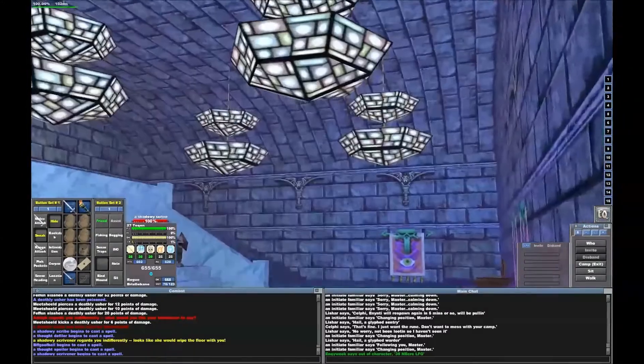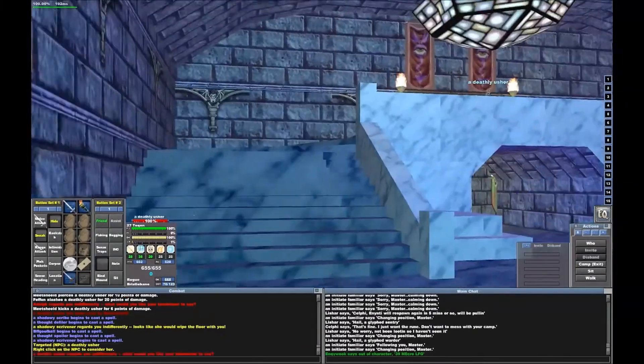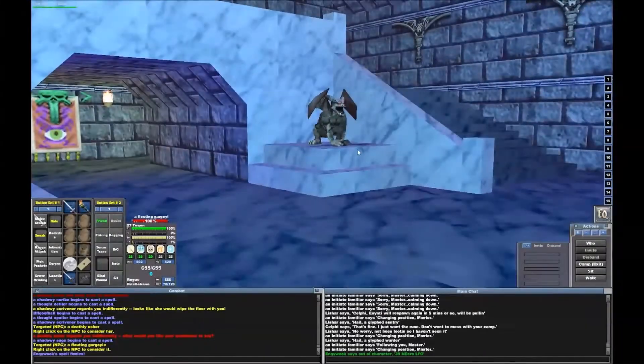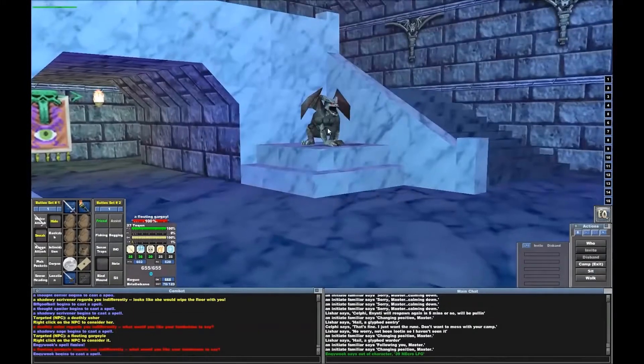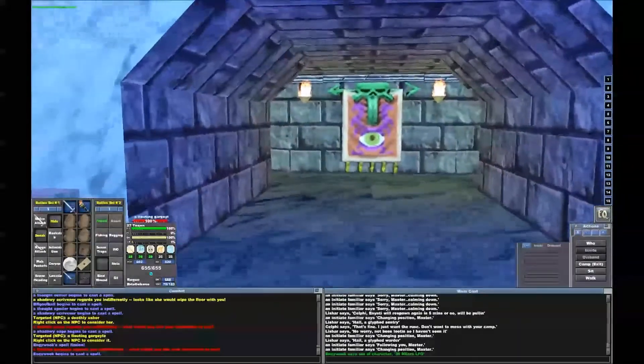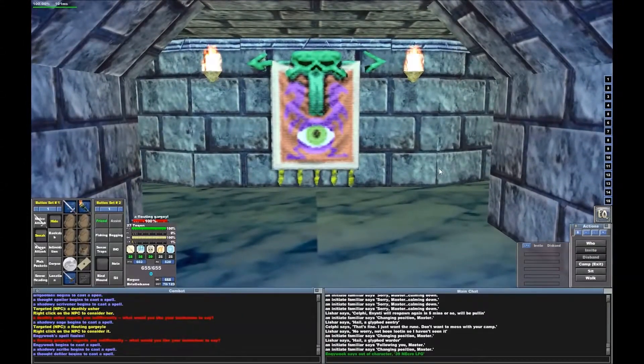I'm in the castle now — never been here before, actually. Deathly Usher. I'm just going to con everything and make sure it cannot see through my stealth. Oh, that's a gargoyle — that's a mob right there. I thought it was part of the decorations. I am in what's considered area eight inside according to the wiki. There should be stairs around here somewhere.